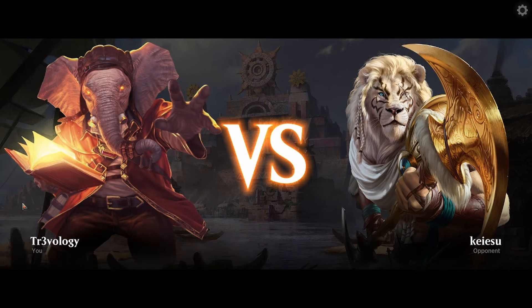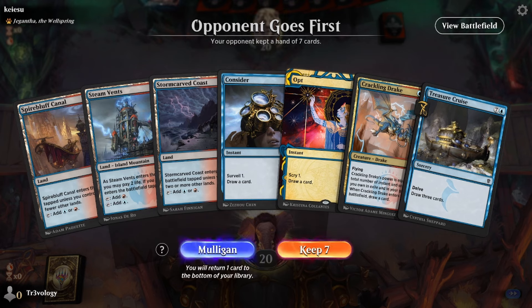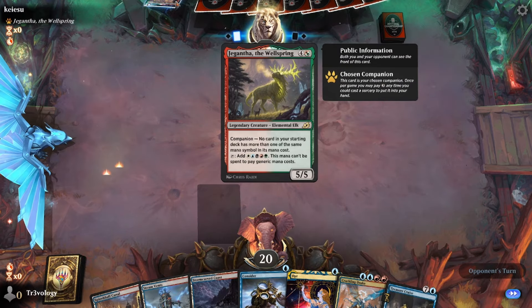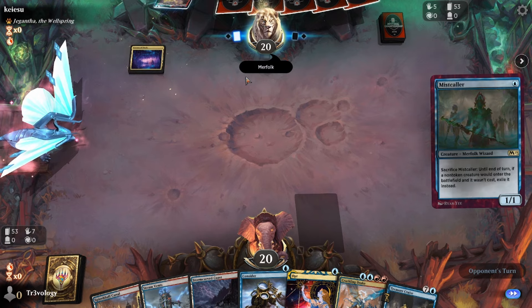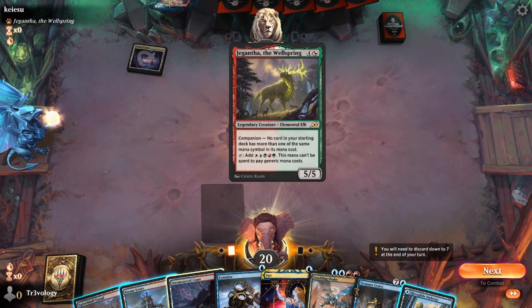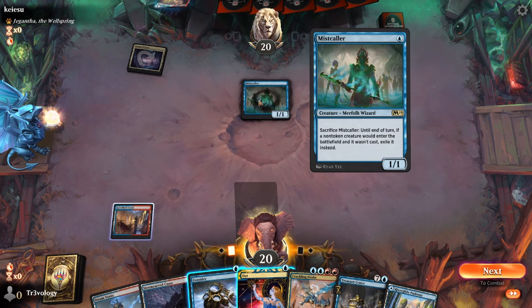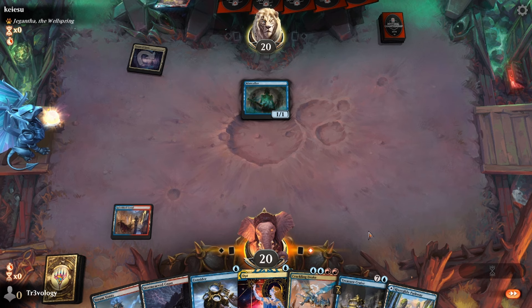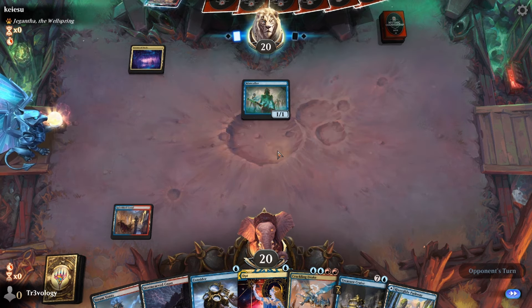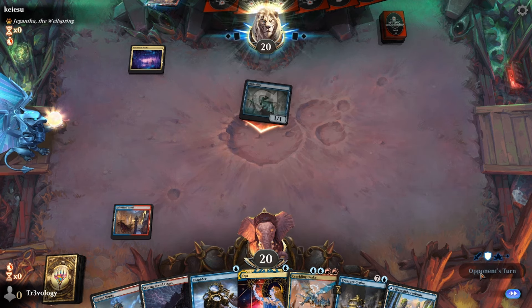One-one — playing for our tournament life now. Pretty unfortunate not to hit another land there; put that down to variance. We're a little tuned for small creatures given the cheap removal spells. Not expecting Merfolk — like, Caeasar's Merfolk after the previous game. Let's find some of those cheap removal spells.